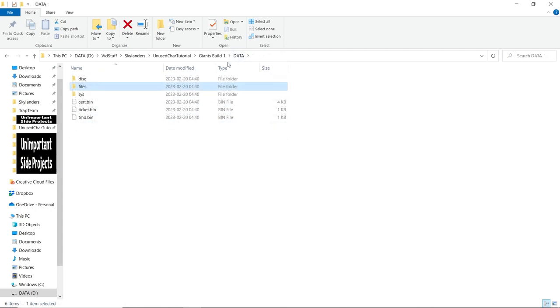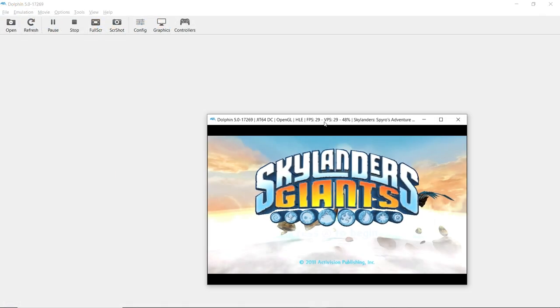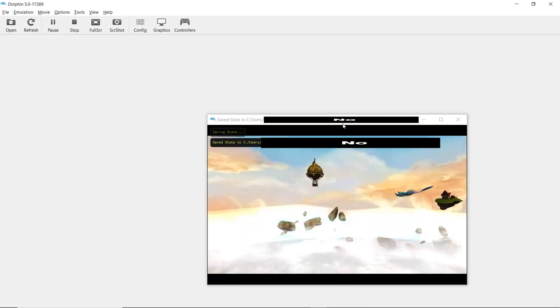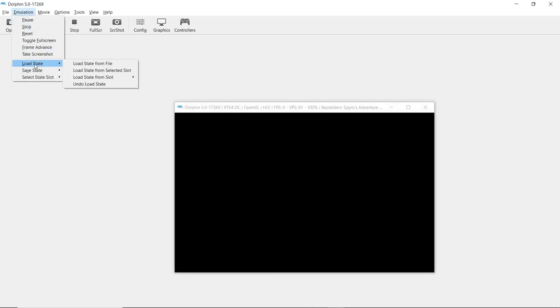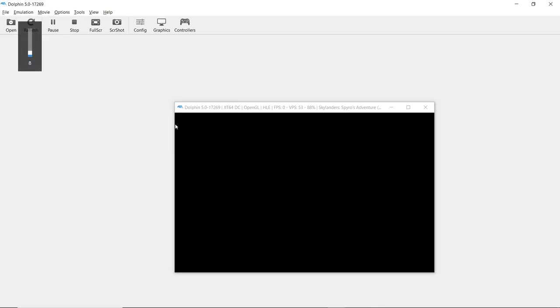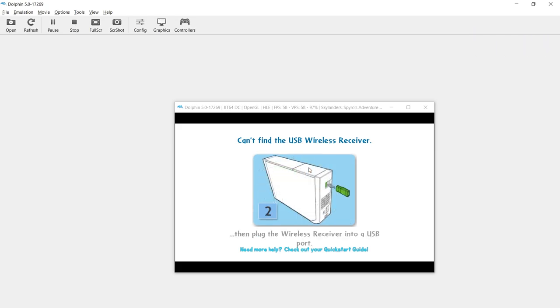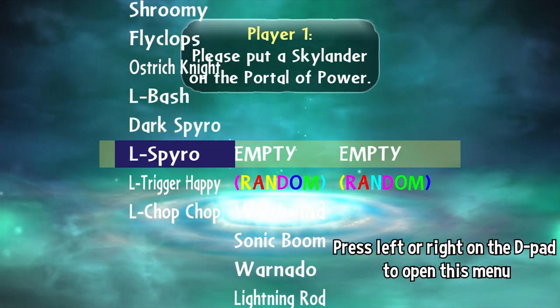After you've swapped all the characters you want, find main.dol in the sys folder and drag it into Dolphin. If you chose build one, it'll take a while and be really laggy when it finally starts. Setting a save state, closing and reopening Dolphin, and then loading your save state should fix that. If you see the warning about no connected portal, either watch a tutorial on how to get one working with Dolphin, or just press CZ to activate the portal emulator built into the alphas. Once you're in game, find your replaced Skylander, put them on the portal, and you should be good to go.